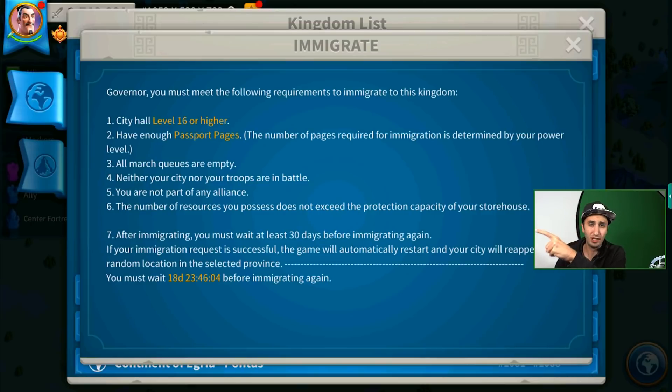On today's video, let's talk about migration — specifically, everything you need to know about how to migrate, how to get passport pages in the best and cheapest possible way, and my personal opinions on how to judge a kingdom based on certain criteria before migrating. What are the things to look at when evaluating a healthy kingdom, and tips on how you can experience a kingdom before migrating into it. So if you're thinking about migrating, changing up your game, or finding a new home, this video is for you.